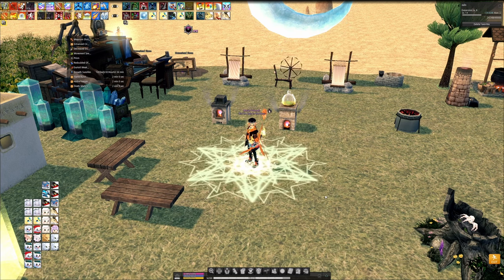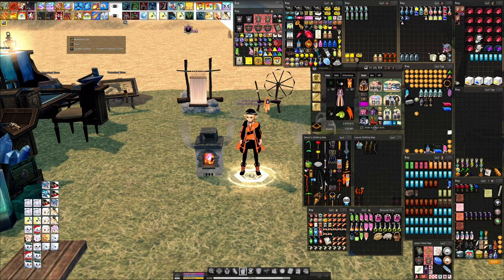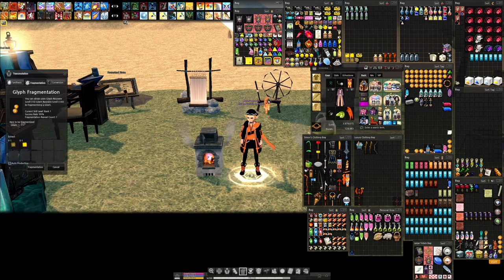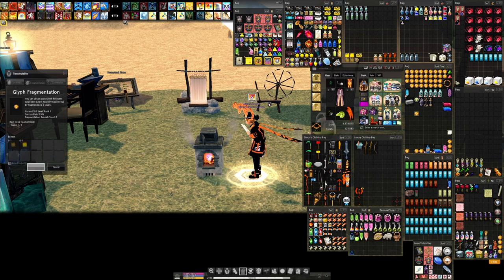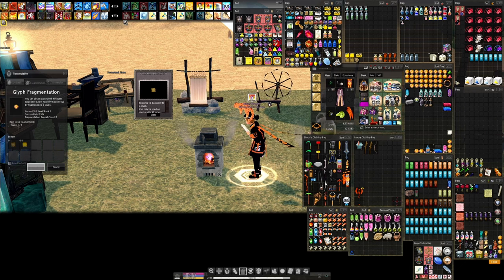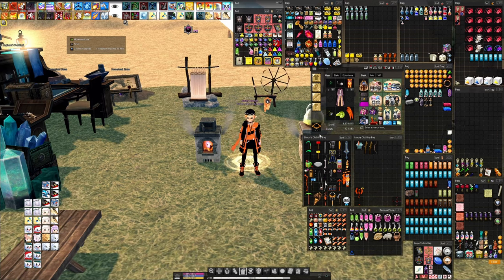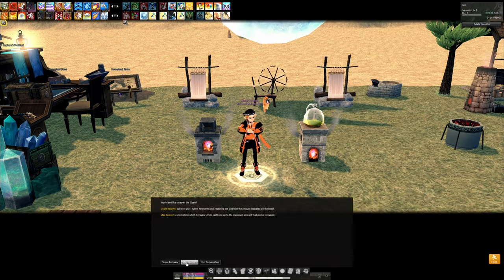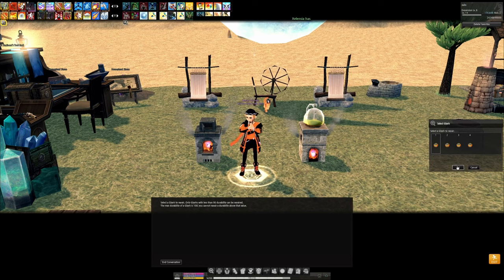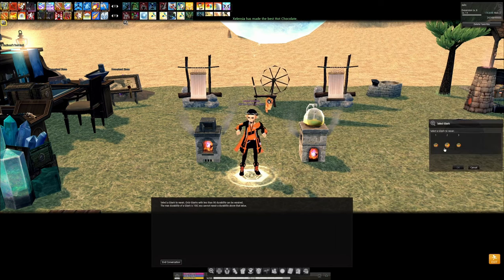Even at rank 1 there is some delay between when Glyph Evocation expires and when the skill comes off cooldown, so there's a short amount of downtime. Another limitation is durability — every time you evoke a glyph it uses a small amount of durability. At 0% durability, glyphs become unusable until repaired or replaced. To repair a glyph you'll need a Glyph Recovery Scroll 10 or Glyph Recovery Scroll 100, both obtained by fragmenting unwanted glyphs. Since glyphs have random effects and levels, all those unwanted or useless glyphs can be used to keep your current glyphs going longer.